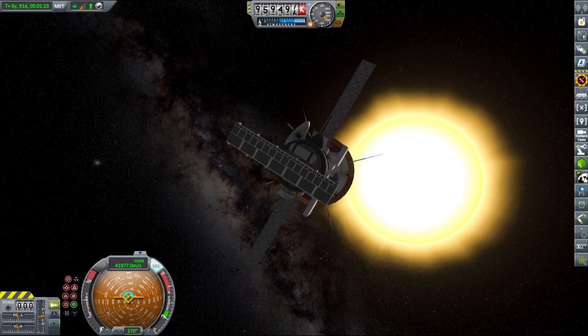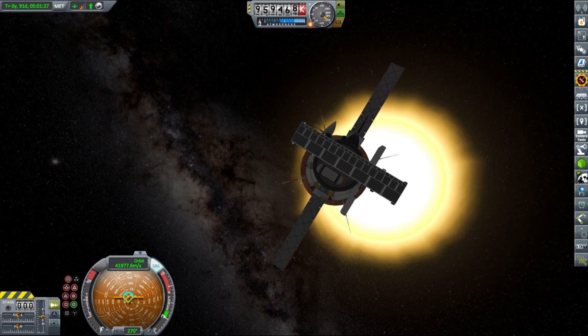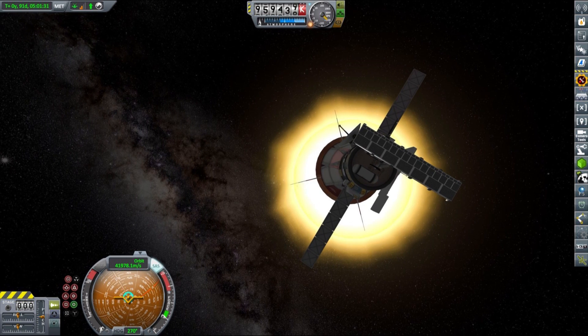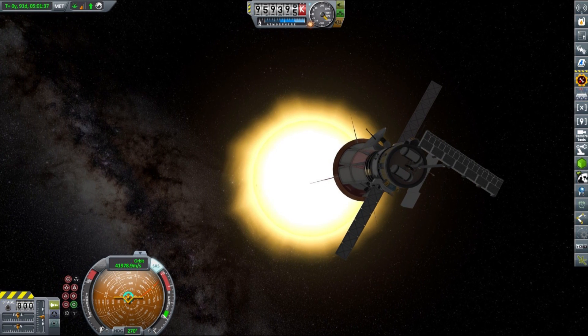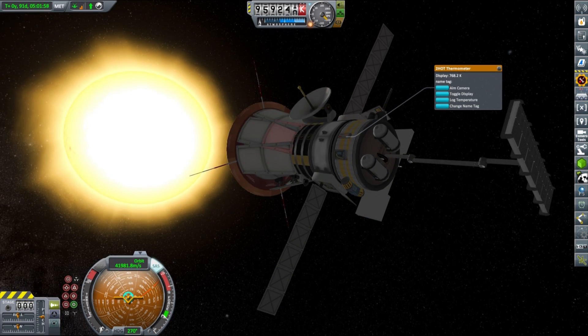Just a couple of days later, our Parker Solar Probe has reached its periapsis and, as you can see, it's awfully close to the Sun now. I must say the probe has a really good design — credit for it goes to people at NASA — as it copes with heating no problem whatsoever, despite the heat shield getting to over 1000 Kelvin temperature.